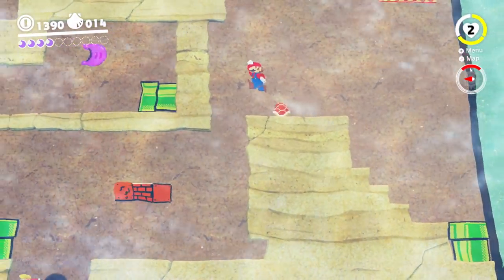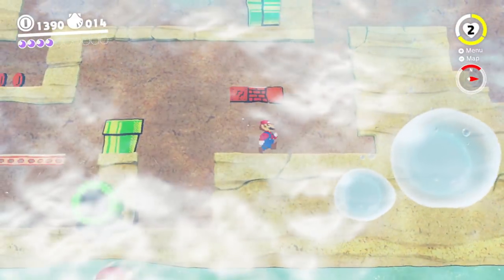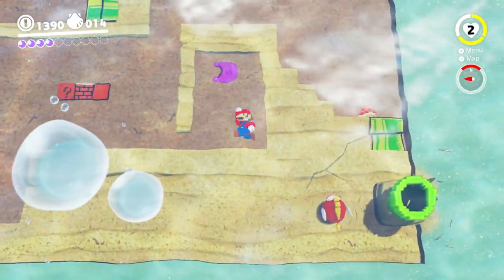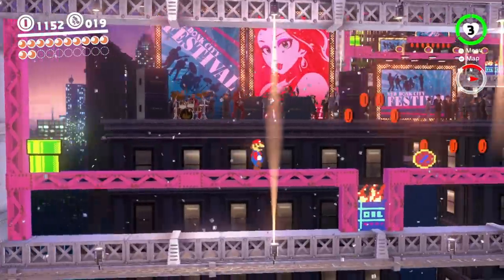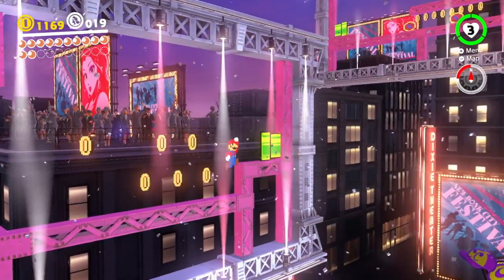One of the coolest touches in Mario Odyssey is the integration of 2D Mario sections. At various points throughout the game, Mario can basically jump into a wall texture and appear as classic Super Mario Bros. Mario. It's just a shame you can't use the D-pad for these segments.